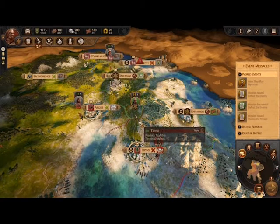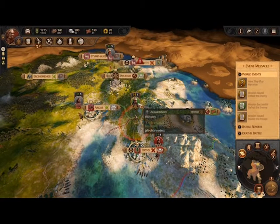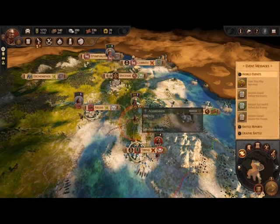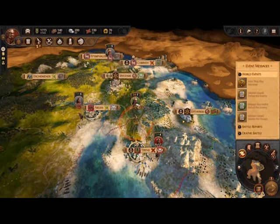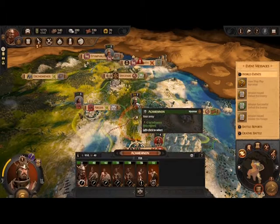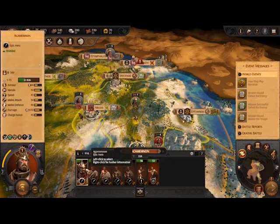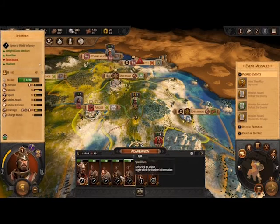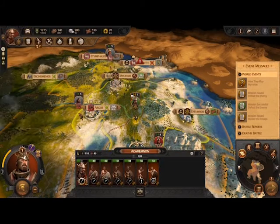To start, you have to find one of your armies. You can hover over any of these icons to see if it's yours. Right now I'm playing with Agamemnon, so I hover here — it says 'your army.' I left click it, he talks to me, and I can see all the individual units within this larger army.